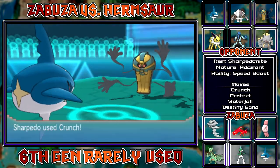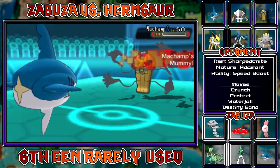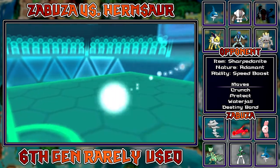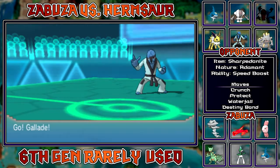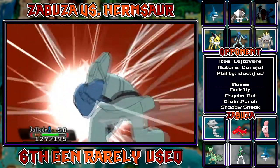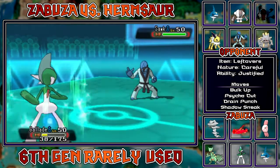I'm gonna Volt Switch out and go into my Sharpedo, who's able to knock him out with a Crunch. I don't Mega because my ability is gonna be changed to Mummy and I don't want to keep that ability. I'm gonna go ahead and just knock him out. I probably could have Protected and then Crunched and then Mega Evolved, but I knew he still had Scrafty in the back - it probably has Sturdy intact. I don't think he had Mold Breaker.